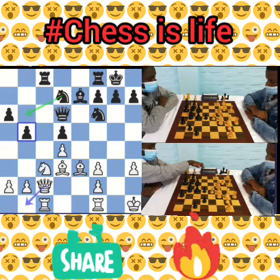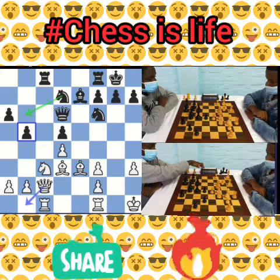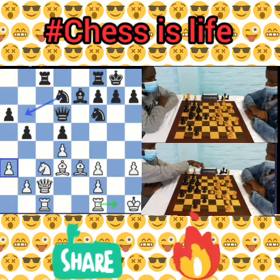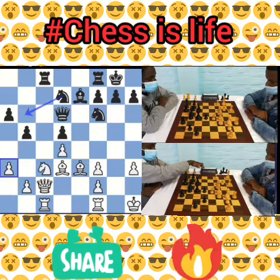Queen to b1 is essentially dead, but the white player played a3, which stops b4. The game continued with knight to b6.